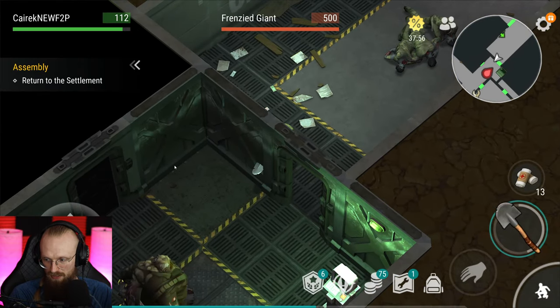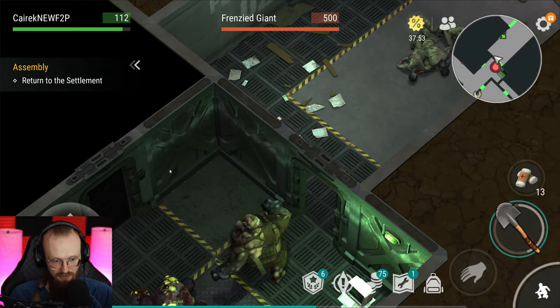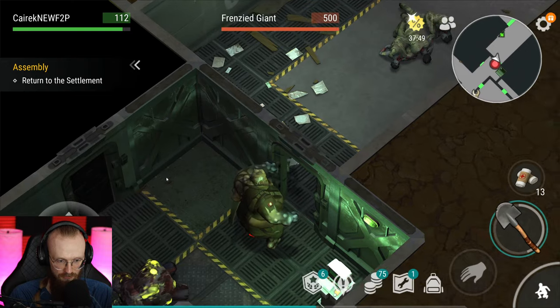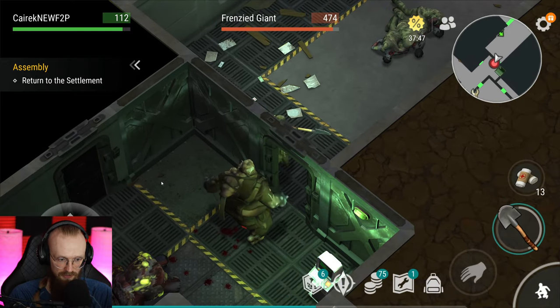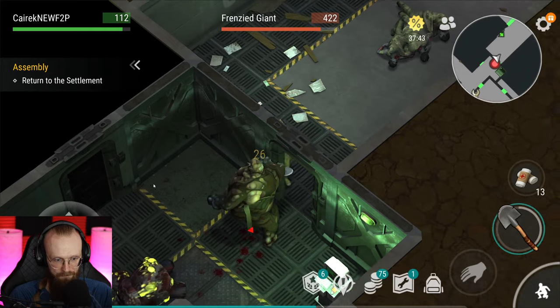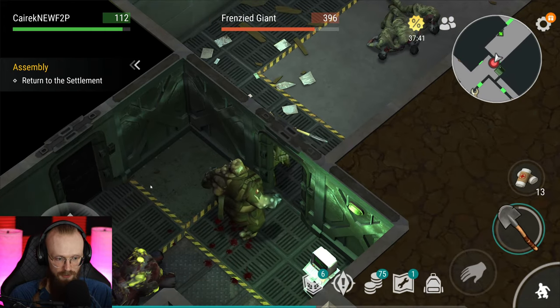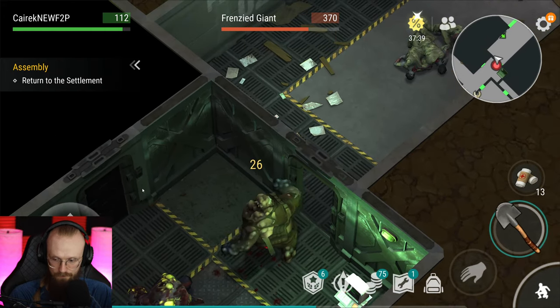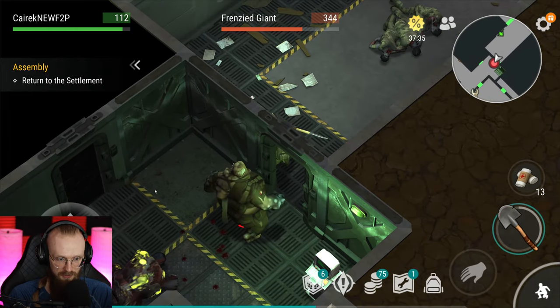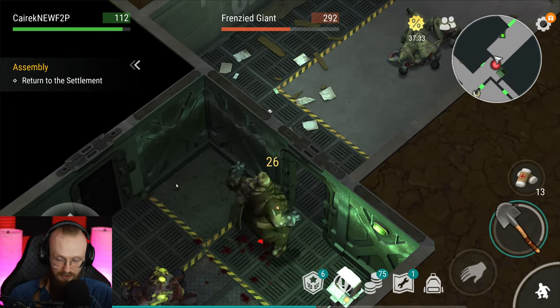What's the best way to get gas cylinders? Bunker Bravo — and specifically during the Bunker Bravo event today. You need 30 of them and they are very difficult to get, but the Bunker Bravo event makes it much easier.